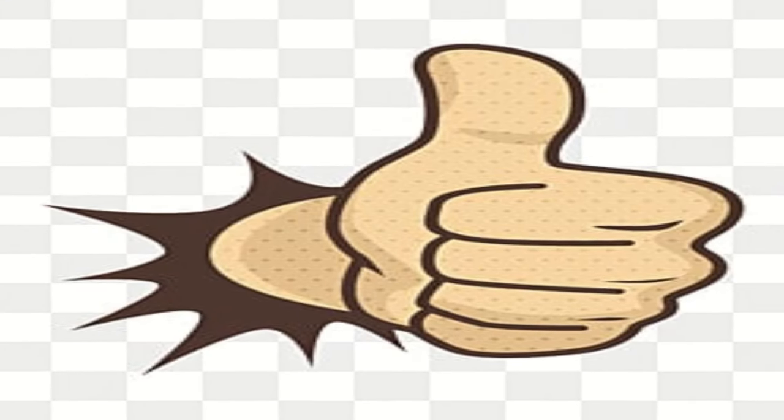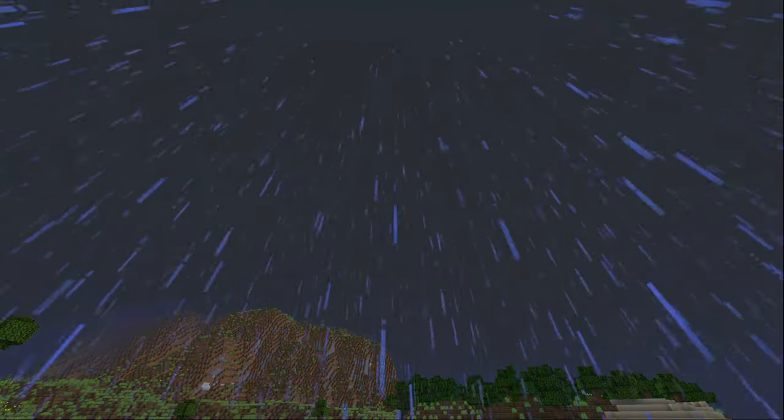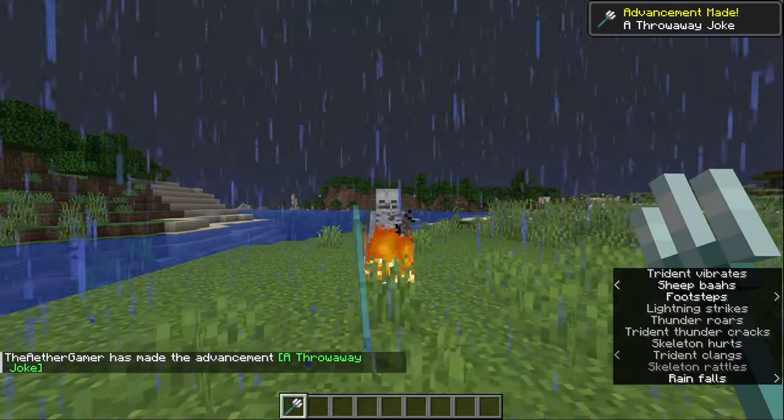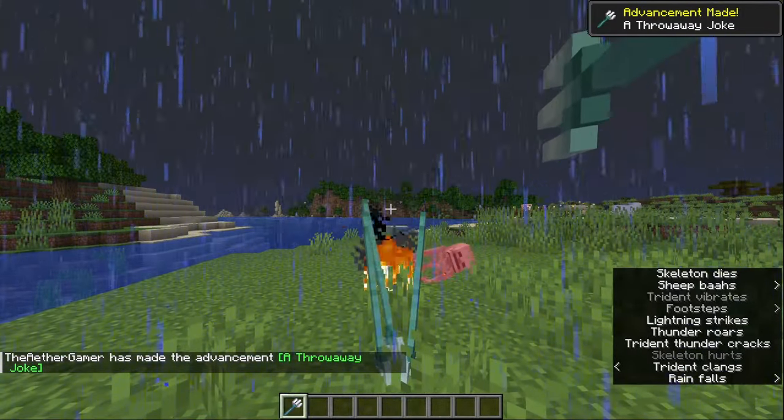After that, we got Channeling. This one is really awesome. If you have this enchantment on your trident and there is a thunderstorm active in your Minecraft world, you can literally smite mobs and players by simply just firing the trident at them, doing a whole bunch of damage.